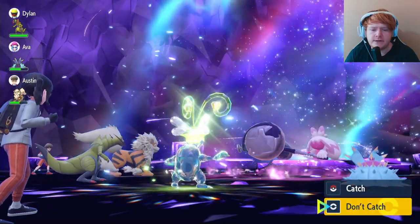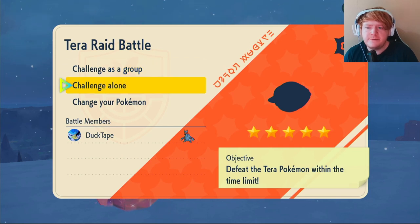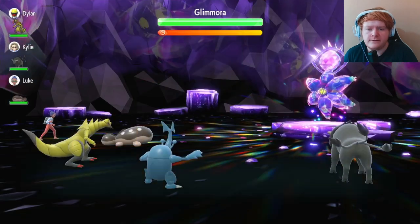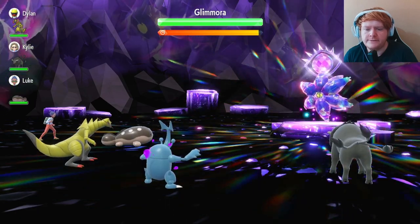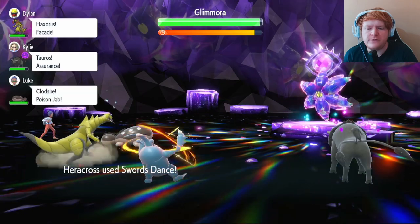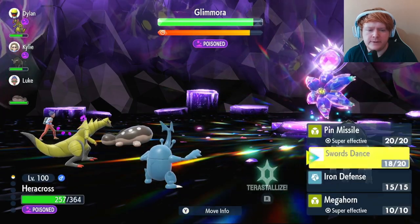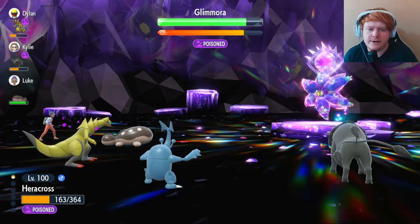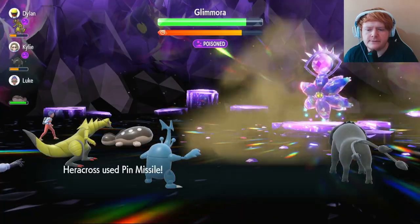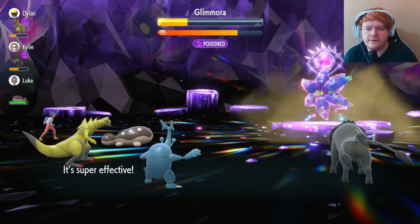Our third raid is a five-star Psychic-type Glimmora — a good test since it has one of the highest Special Attack stats in the game along with high Defense. It poisons us straight away. Since it's a special attacker we skip Iron Defense and go straight into Swords Dance, getting to plus two then plus four. We use Swords Dance again to reach max Attack, then hit with Pin Missile — it crits and hits four times for great damage.